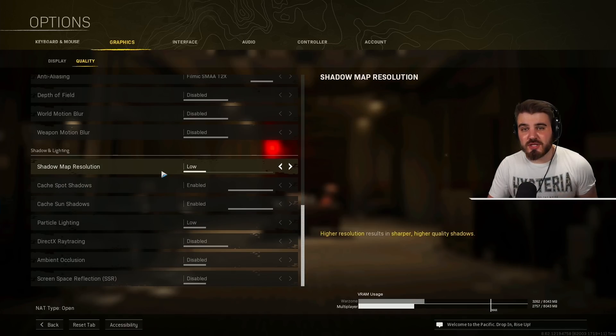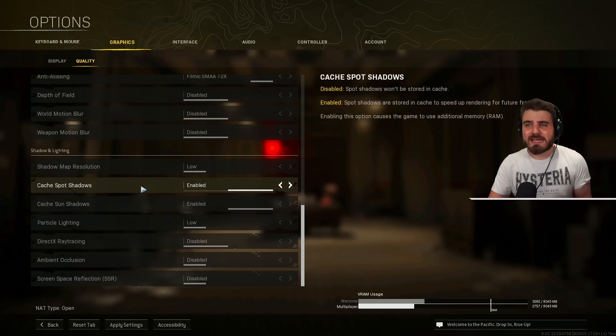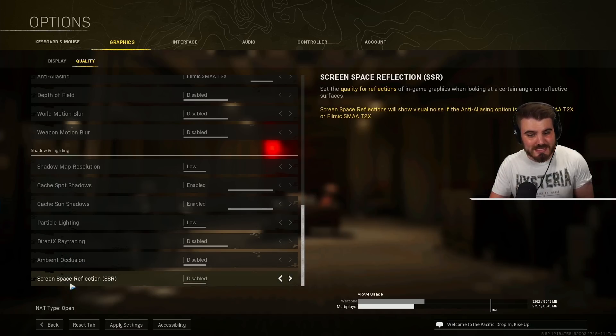Shadow map resolution: set to low — low shadows look pretty much as good as higher settings and higher shadows cost a lot of FPS for little reason. Cache spot and sun shadows: turn these on unless you're running very low RAM (4GB or less), as they gain FPS by allowing shadows to be stored in RAM. Particle lighting: low — you don't need it higher. DirectX ray tracing: never have this on, it takes away FPS. Ambient occlusion and screen space reflections: both disabled.